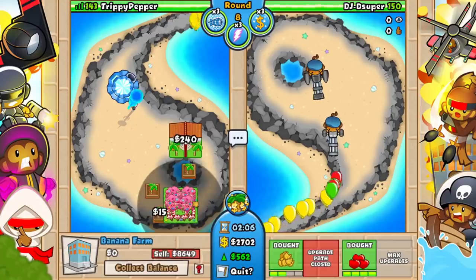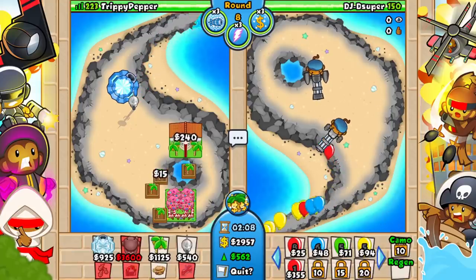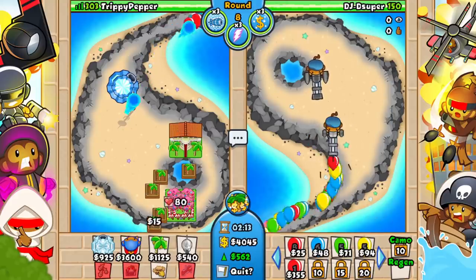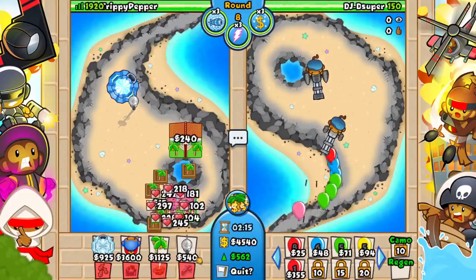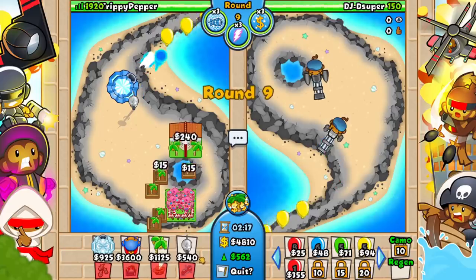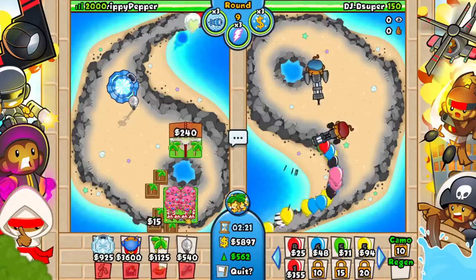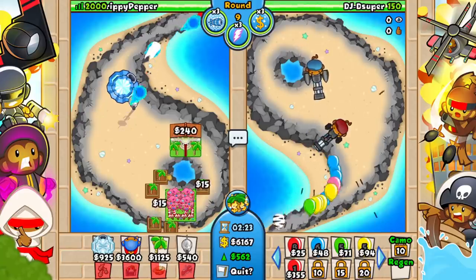Wait, is that the ability? Oh my god, we can use this ability — this is gonna give us lives. I don't know how many lives it gives us, let's just use it. Oh my god, are you kidding me? 1,920 lives right now! We just got so many lives from that. That's ridiculous.